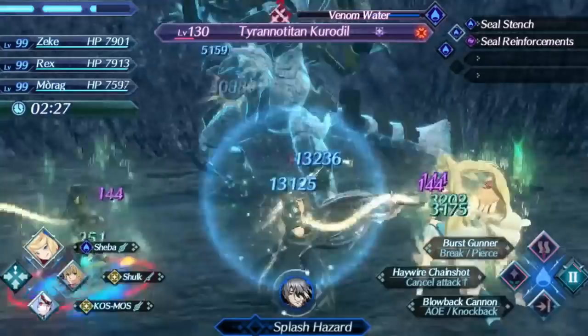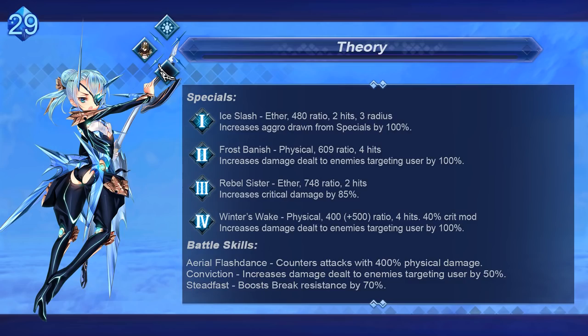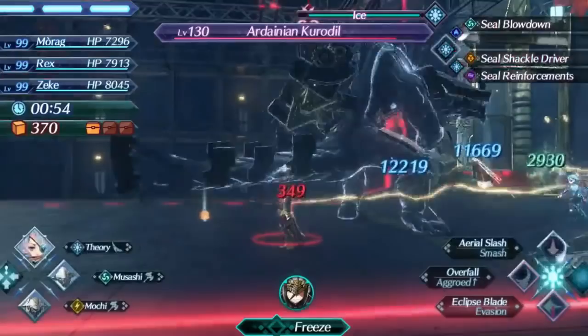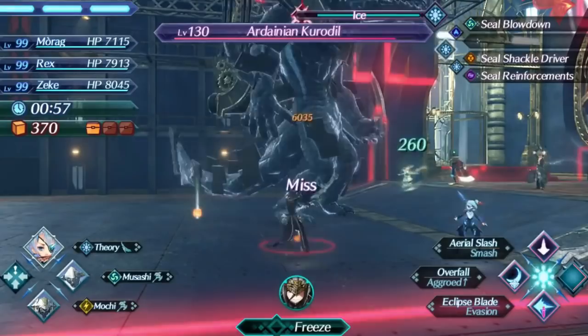At 29, we get to the next katana blade on this list with Theory. As a tank blade, Theory has quite a bit more going for her in terms of skill set and utility. Being a katana, she has a solid critical rate and has 50% additional damage as an additive if enemies are targeting her. She can reach some of the better damage for a tank blade. Her level 3 has a very powerful damaging effect with critical damage, and this allows her to get aggro more easily. She has 70% default break resistance so the chance of her ever getting driver comboed is very low, and she also has access to an evasion art on every driver to dodge dangerous attacks.